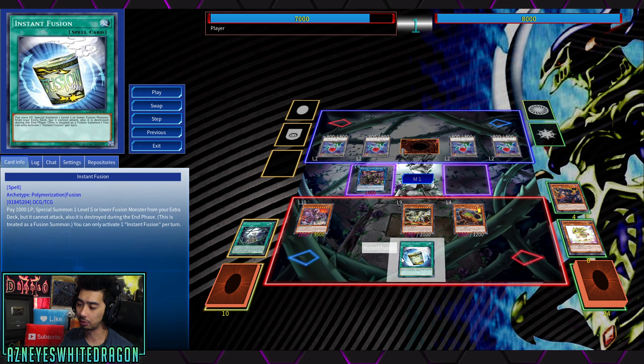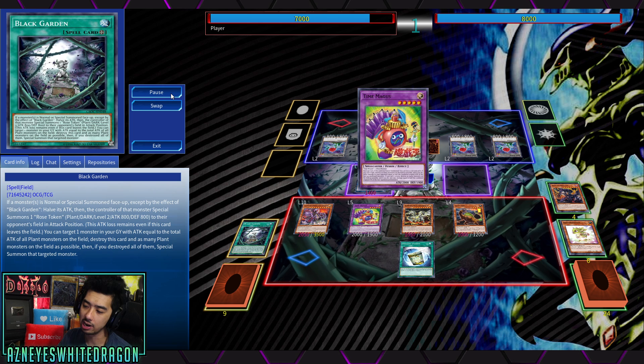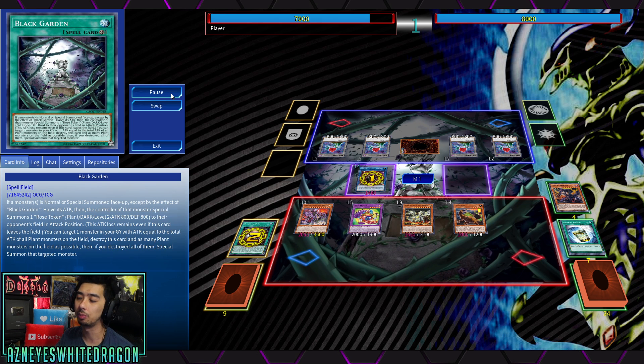I also want to mention something really quick for this play: you don't have to draw Instant Fusion. I can only play one copy because that's what it's limited to right now, but alternatively you can go ahead and make the Predaplant and then copy Instant Fusion anyway, which you'll see very soon in another replay. There are multiple ways to actually pull off this FTK.